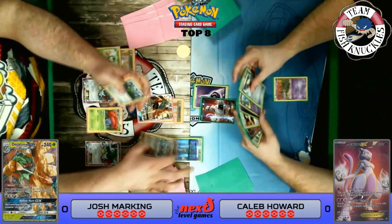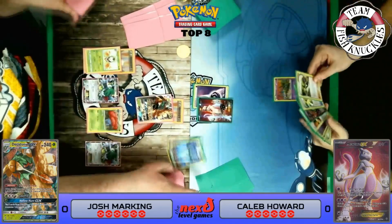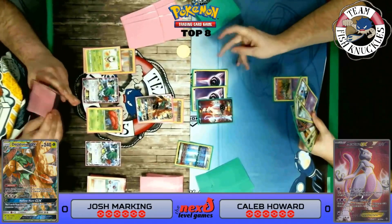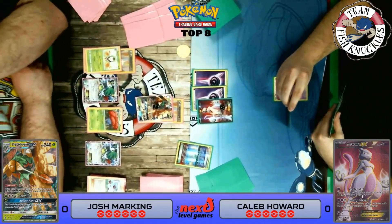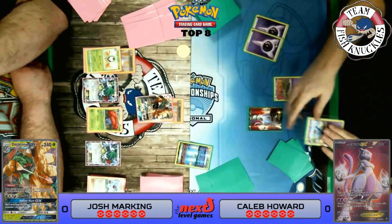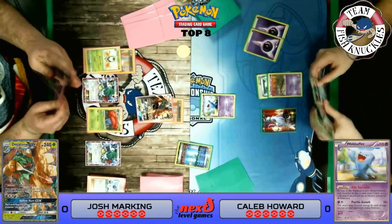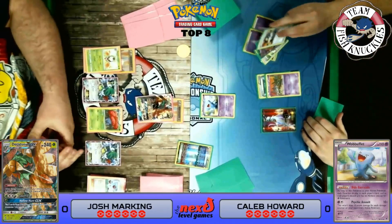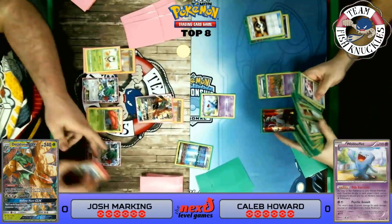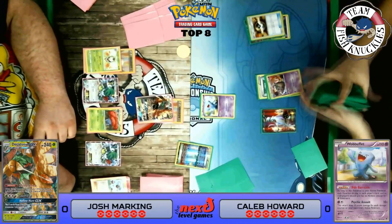We find a Forest of Giant Plants, but can't find a second Decidueye, so we Feather Arrow to the active and pass to Caleb's turn. Caleb has a Mega Mewtwo with a Psychic Energy active, and then he plays Wobbuffet! Wobbuffet comes down, and this is where the game changes — making this matchup really hard for us. Wobbuffet moves up to the active spot, Float Stone to the Trubbish, and we are in trouble. We see an N from Caleb, discarding a Mega Mewtwo and a Mega Turbo.